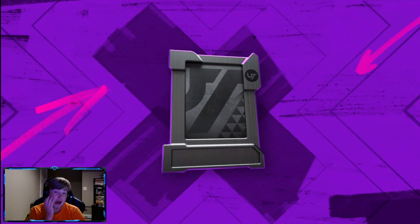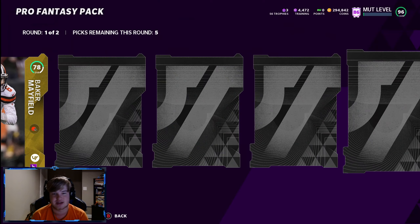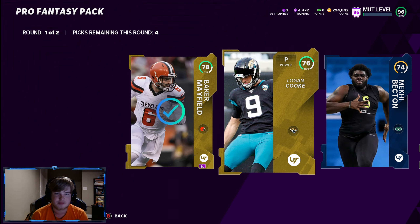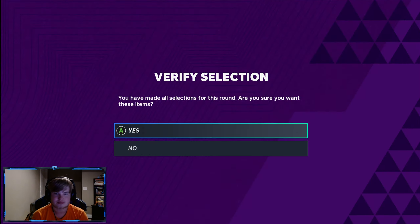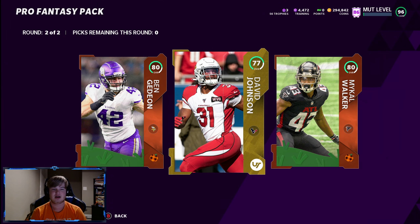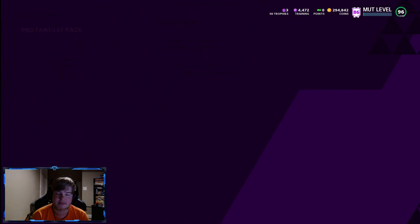We gotta rip one Pro Fantasy just to balance this out. Imagine I pull a better card out of this one Pro Fantasy than I pulled out of ULs. But the ULs were still heat, dude — we got three 96s, and we got some solid pulls out of the first rounds. They're just jacked up packs, super fun to open. We didn't really get anything there — I'll take the David Johnson.